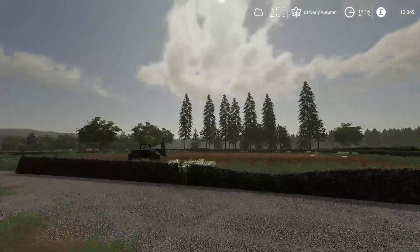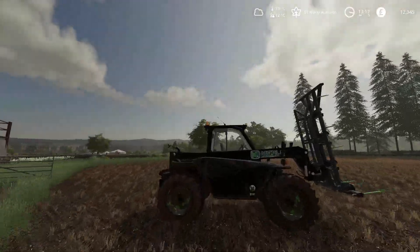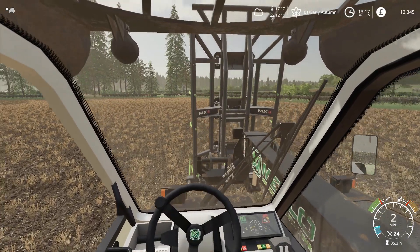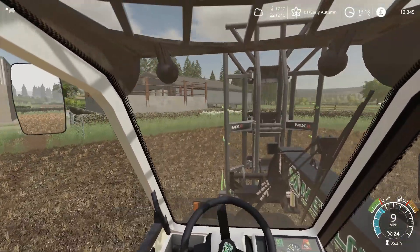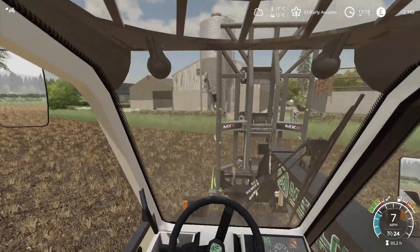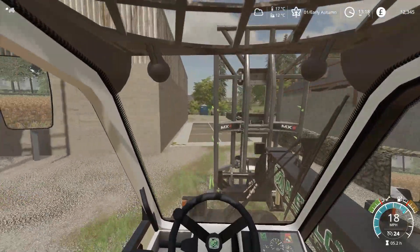We'll get into the Merlo and to be fair the Merlo can be put away as well. I'll take the gravel, I'm going to take the spikes off. We'll take the spikes off and then we're going to see if we can get the contract on Field 49.